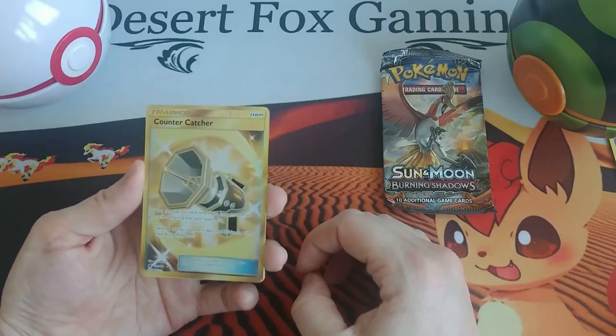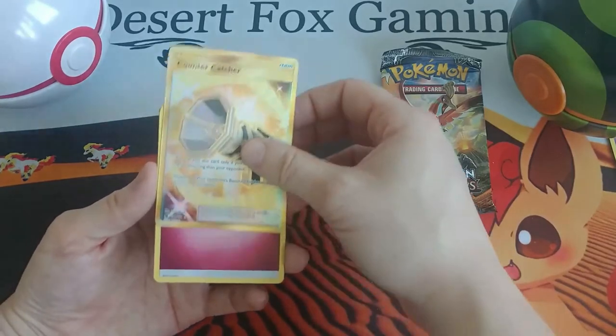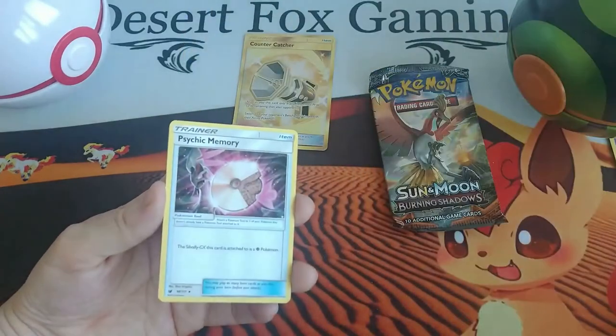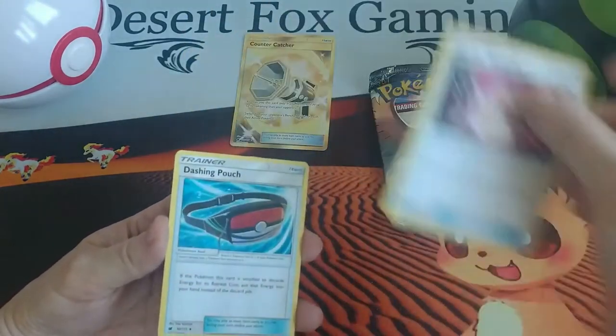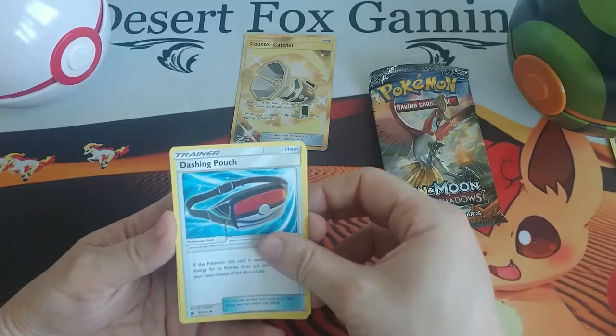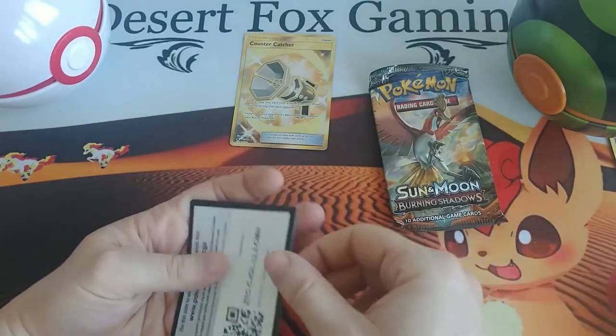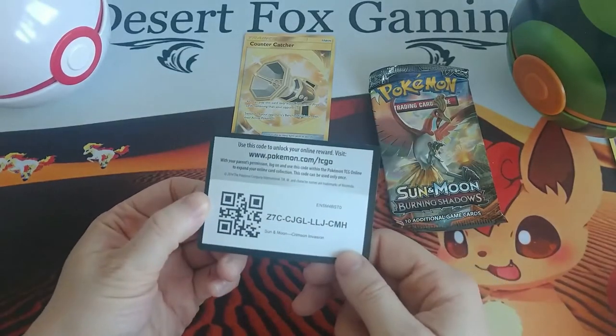The only other one I have is a Lillie's Poké Doll, which is gold as well. Anyway, that is going right there, front and center. We have Fairy Energy, Psychic Memory, the Dashing Pouch, Kakuna, and the code card.